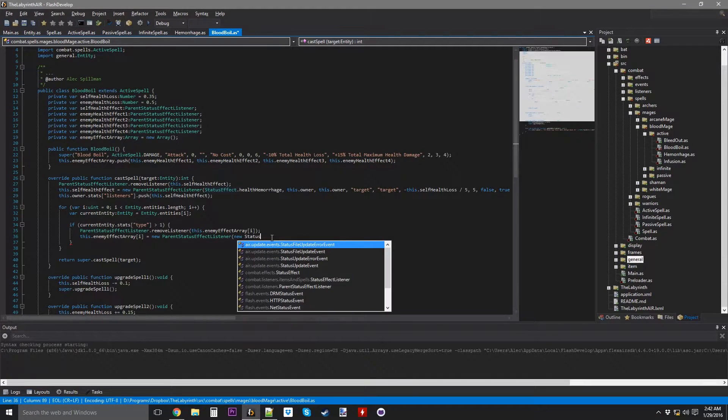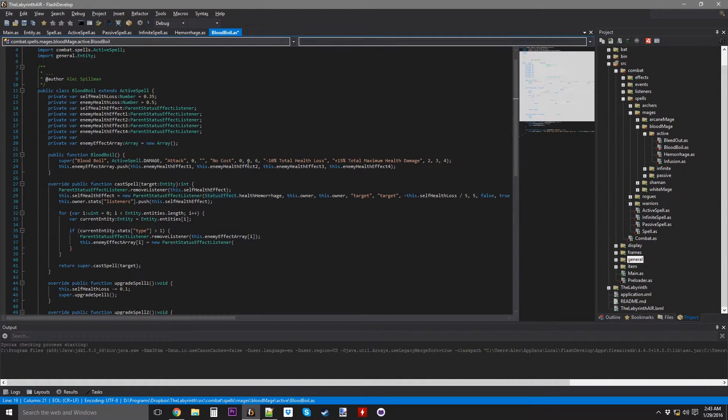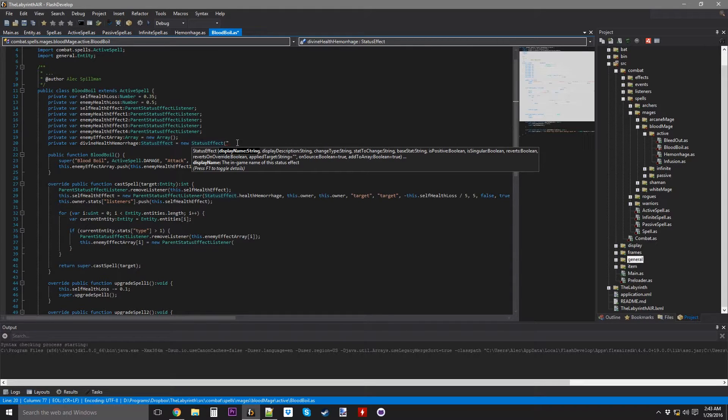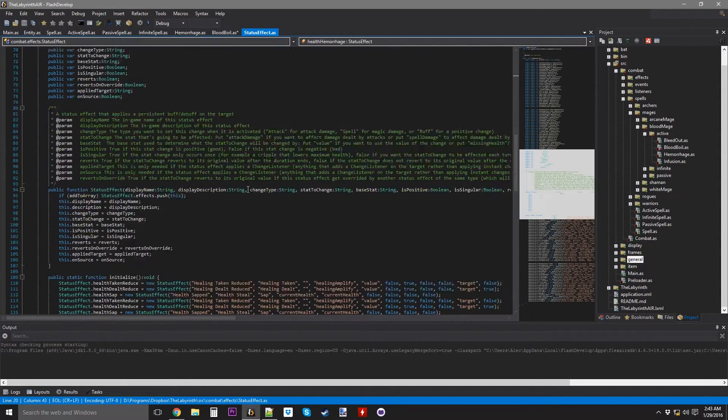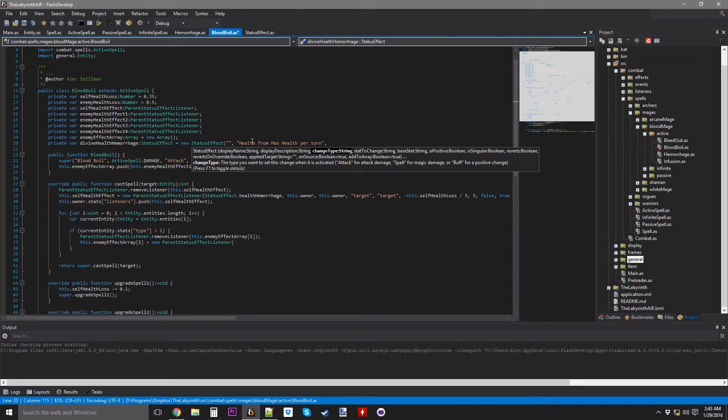I'll put it down here — private var divineHealthHemorrhage, equals new StatusEffect. The display description is 'health for max health per turn.' Change type is going to be divine. Stat to change is current health. Base stat is max health, isPositive is false, isSingular is false, reverts is false, reverseOnOverride is false. AddToArray I don't want to be true — I just want to use this status effect in this class. So that's going to be false.